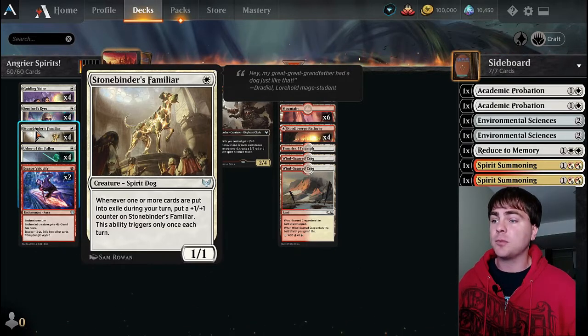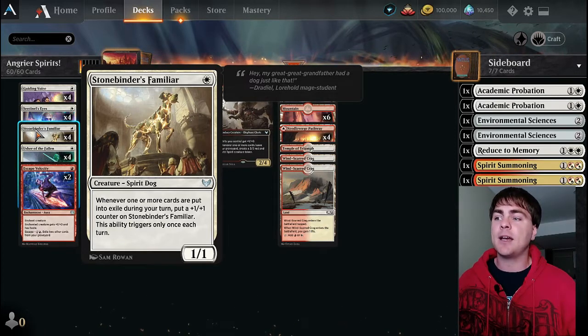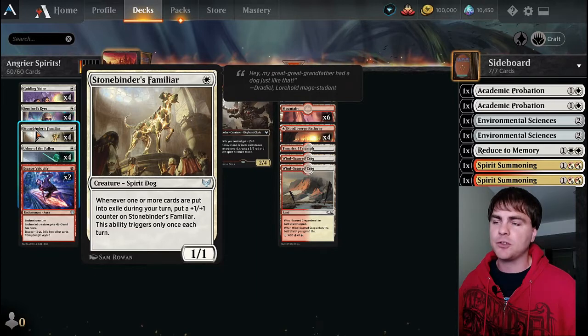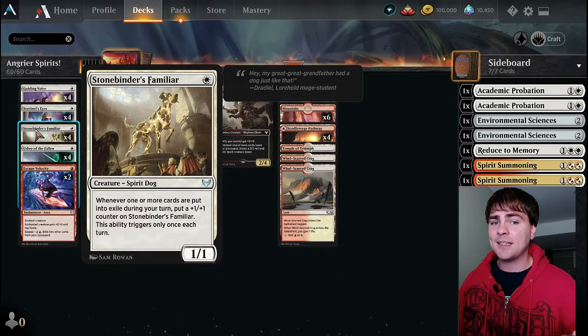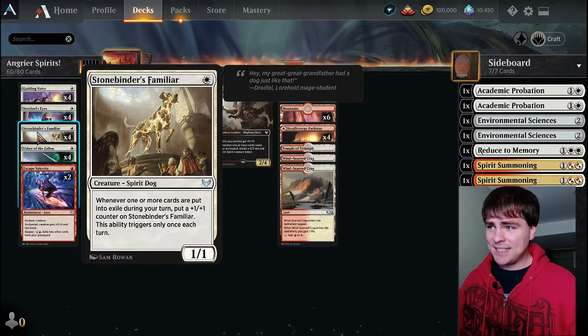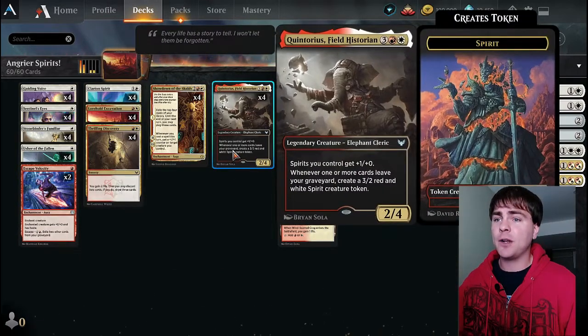Stone Binder's Familiar triggers whenever one or more cards are put into exile during your turn. It puts a +1/+1 counter on it, but you only get to activate this once per turn. That really makes the card weaker. It's an uncommon - I feel like that should be a common if it's only one counter per turn. It's kind of slow, but it does grow, so it is pretty cool.